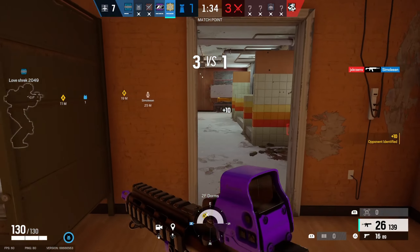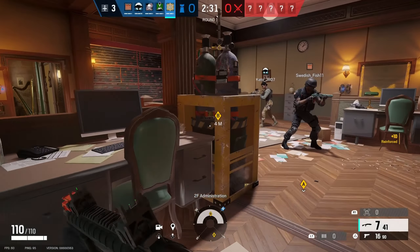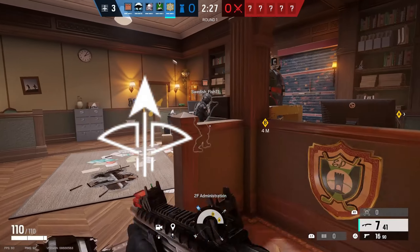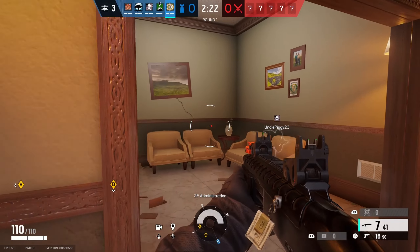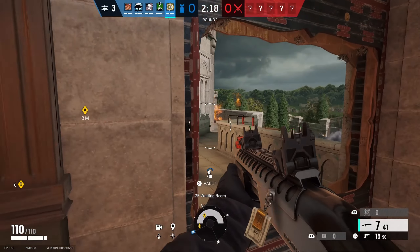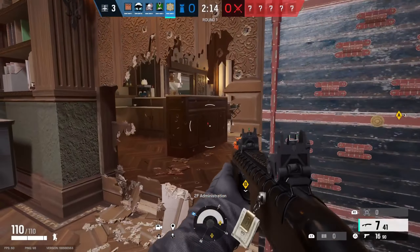Jaeger's unique ability is the Active Defense System. Jaeger places down a device that will eliminate attacker projectiles, with the exception of Capitao's arrows. Once it destroys a projectile, it will take around 10 seconds to recharge before it's active again. You can place more than one in a single area in order to destroy multiple projectiles without having to worry about the recharge time.